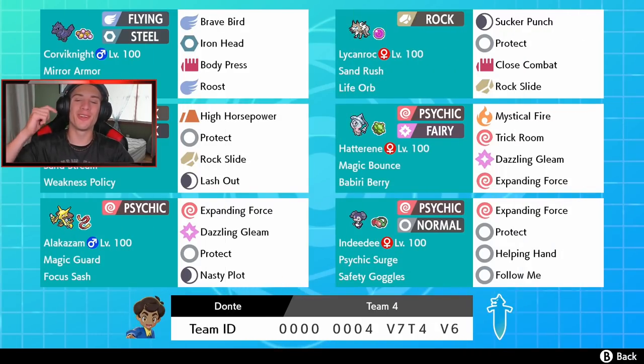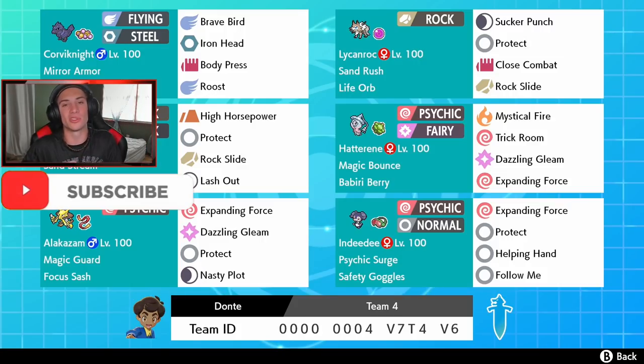What's going on YouTube, Jeans here bringing you guys more content for Pokémon Sword and Shield. In today's video we got ourselves a Lycanroc Sand Rush team. Sand Rush doubles your speed in sandstorm but without Excadrill, so this is going to be something new. If you guys are hyped, make sure you support the channel by smashing that like button and clicking that big red subscribe button.